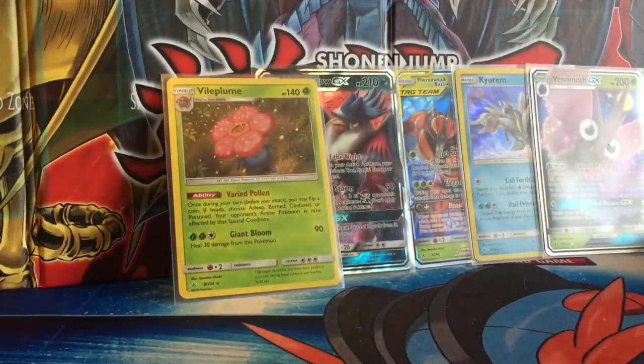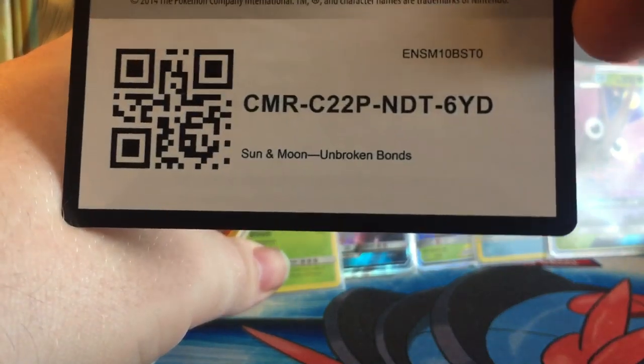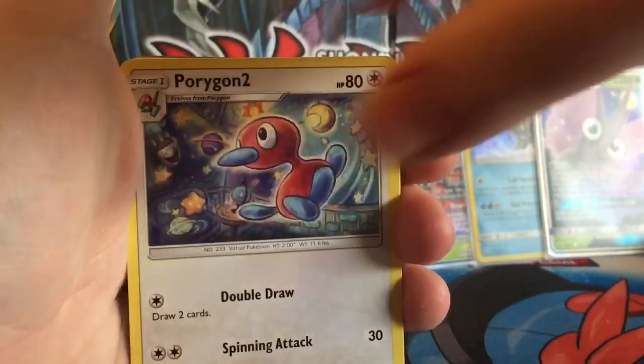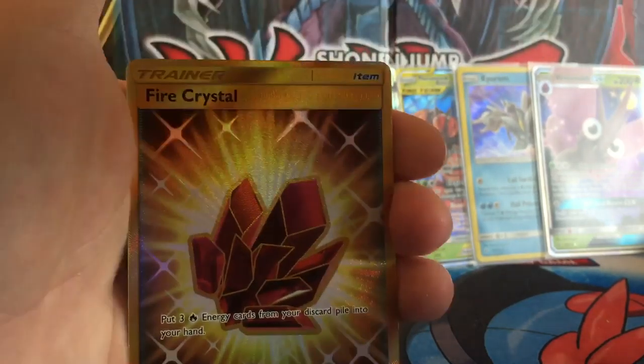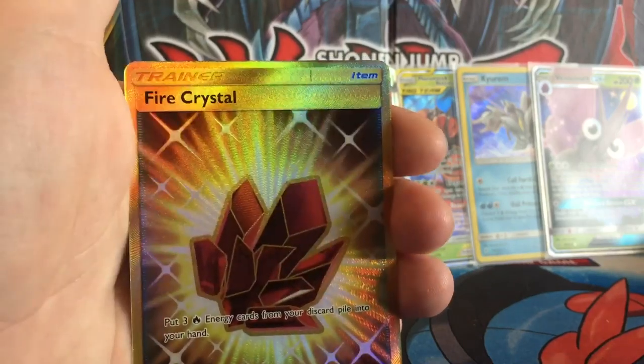Let's just blast through the rest of this. This is a giveaway code. One, two, three, four. We have a Fade Energy, Porygon 2, Dodrio, Metapod, Carbroller, Sandile, Oddish, Zubat, Coffin, Reverse of a Slowpoke, and the rare is — oh — a secret rare Fire Crystal! Not too bad.